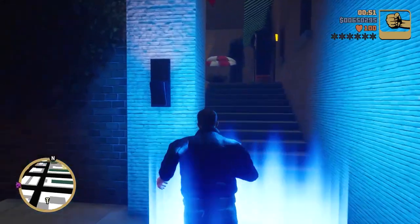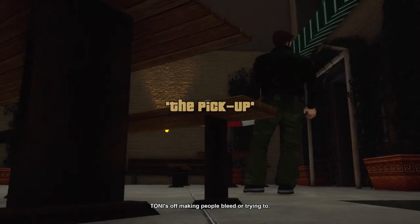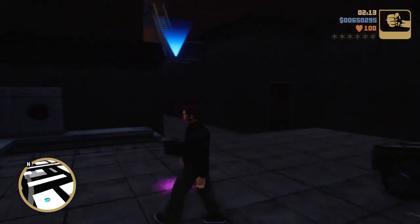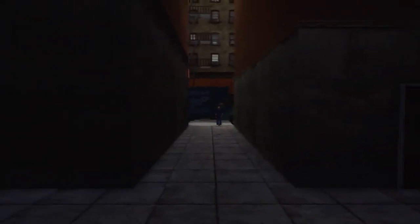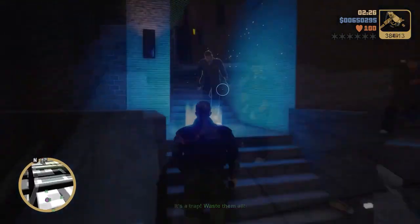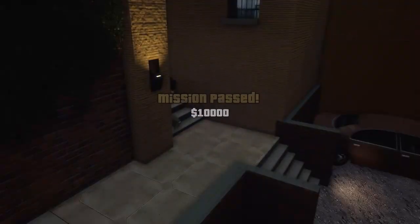After that, make your way back to Tony. Next up is 'The Pickup.' Just a quick rundown: we're going to get kind of ambushed in this little alleyway, with Triads coming from every corner. You want to introduce them to one of your friends in your inventory — like the Uzi or the shotgun — and just start blasting. After that, you have to return the briefcase back to Tony, and that's going to pass the mission.